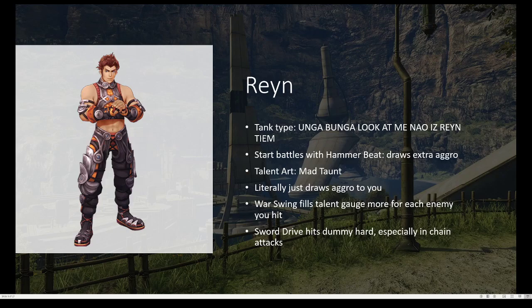Reyn, he's a tank type in my opinion. His goal is to get the enemy to target him, so then everyone else can do their thing more efficiently. If you're playing as him, I would start battles with Hammerbeat, which draws more aggro to him right off the bat. His talent art is called Mad Taunt, which draws more aggro to him. Warswing fills your talent gauge quicker, so then you can use more Mad Taunts, so you can get more aggro onto him.